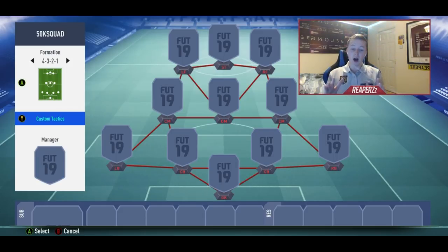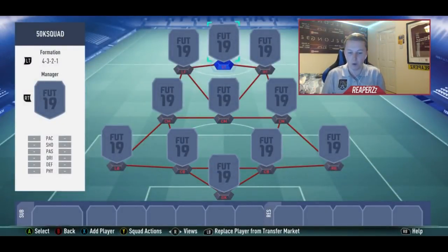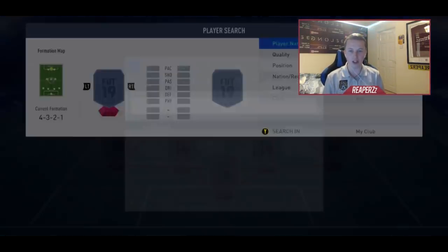For 45,000 coins this squad is 110% foot champs ready. I feel like this squad will get you very very far in foot champs. I personally might build this team just because it is decent — I might keep this team to be fair. We're gonna use the 4-3-2-1 formation because it's a solid formation for foot champs.